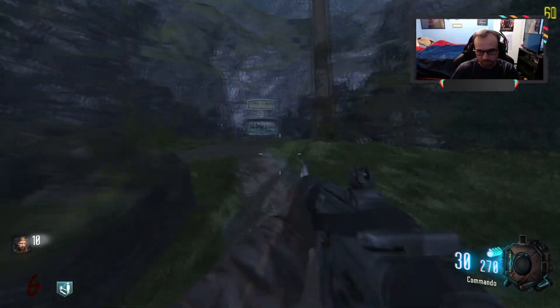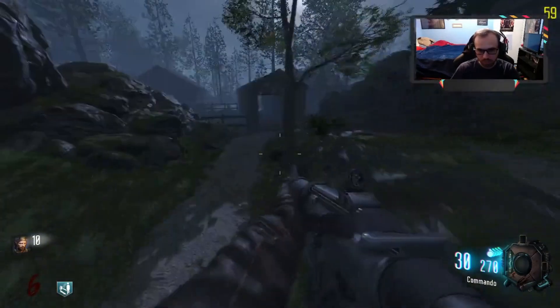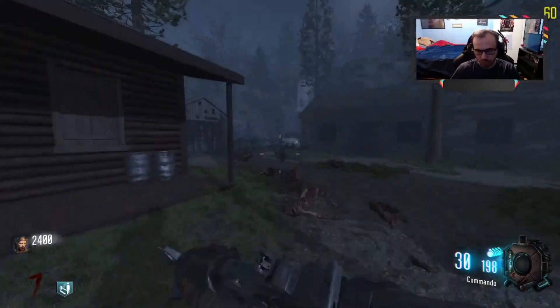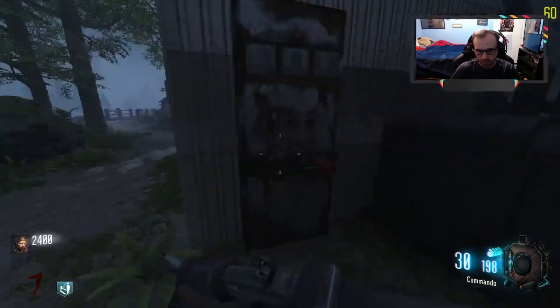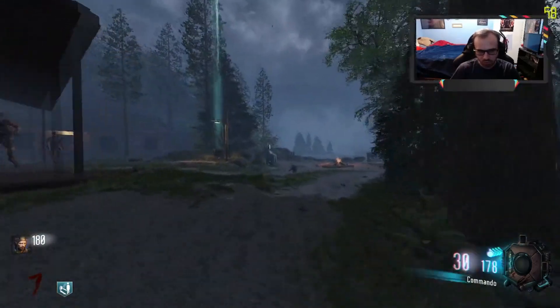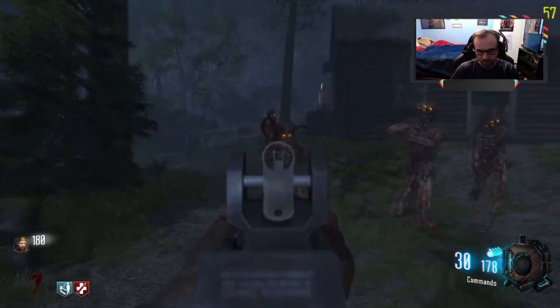So we immediately got Pack-a-Punch. We still need to turn on the power. Is this all this leads to — just pack? I never looked to see if there's a boss zombie on here. I really hope we get like a Jason Voorhees boss, that would be really, really cool. Oh, here's the power switch — it was actually in plain sight the entire time. So probably what we'll do is buy all the perks and try to Pack-a-Punch a gun or two, and then save it for the Bible ending.